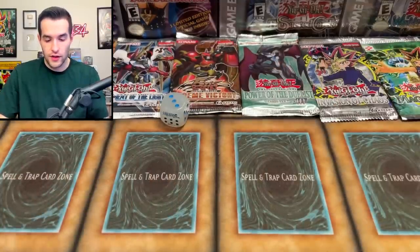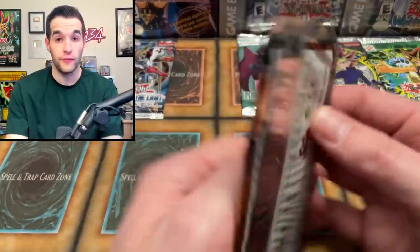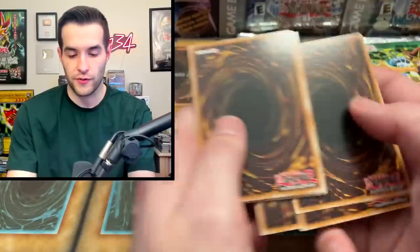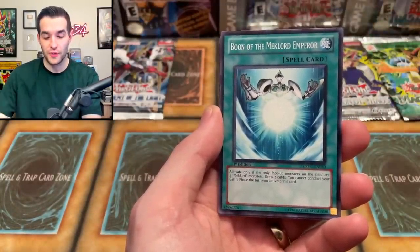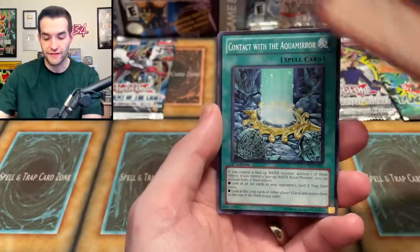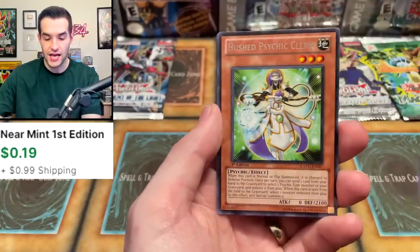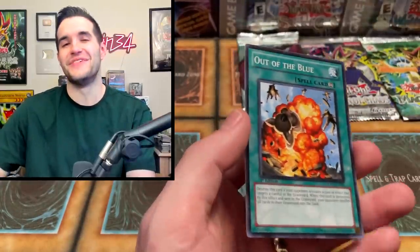Rolling one through six — we got three! That's Extreme Victory! If we pull a foil here, we open another pack. I'm going to do three from the back. We pulled Scrap Kong, Boon of the Mechalord Emperor, Staplin, Ceiling Ceremony of Mokotan, Jet Falcon, Contract with the Aquamirror, Karakuri Cash Shed, Hushed Psychic Cleric — and Out of the Blues! So we're ending it off with a Legacy pack, but unfortunately no foil there.